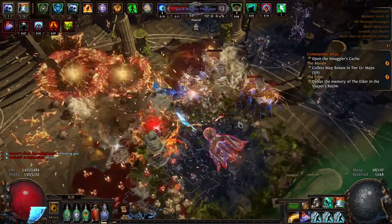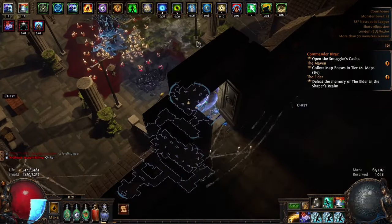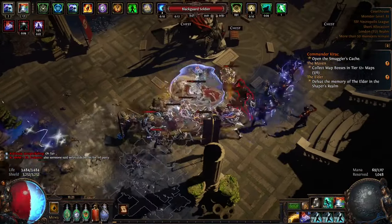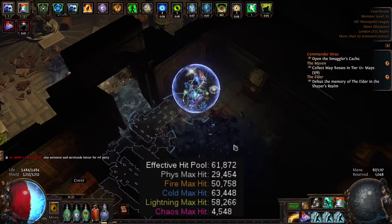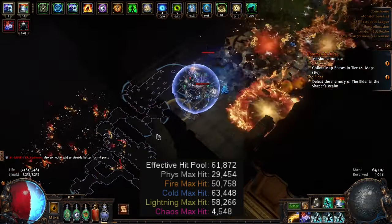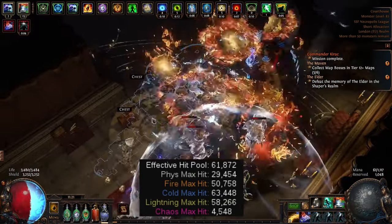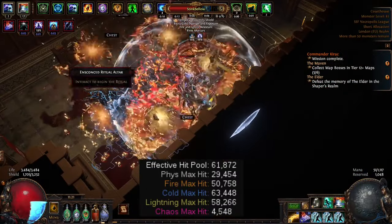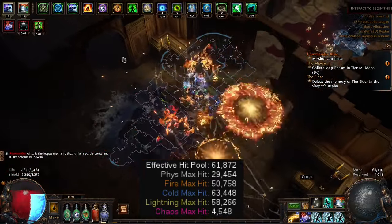Let's start with defense, because that is what I prioritize in any build. I like all my characters to be tanky — I just don't like dying. So effective hit pool doesn't really mean much since it's influenced by so many modifiers. What actually matters is the max hits. Starting from my lowest: chaos max hit is very low, and I'm very susceptible to chaos damage — that's my biggest downside. I'm very squishy against poison and chaos.